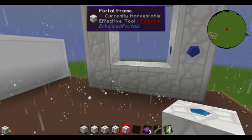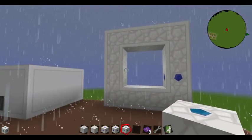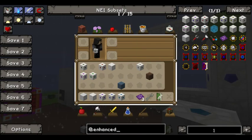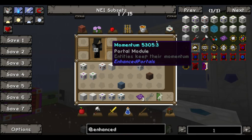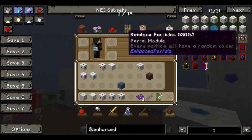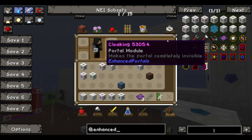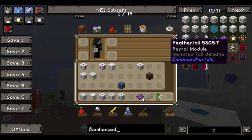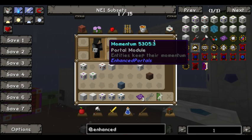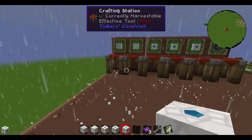Another module you can have is the redstone module, which will let you activate your portal with a redstone signal. And the module manipulator — what it does is let you add various side effects or mostly aesthetic things to your portal, like these items here. So you can have it prevent particles from coming out, give them random colors, make your portal quiet so you don't hear it activated. You can have things keep momentum when they go through, make your portal invisible, set the direction that someone will face when they step through it, or put Featherfall on them. You have to just build these modules and add them into your module manipulator along the edge of your portal. And that's about it — thank you for watching.